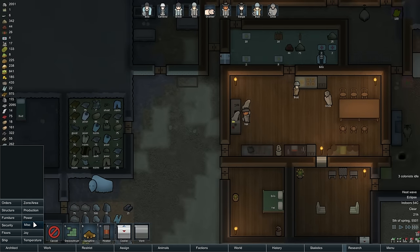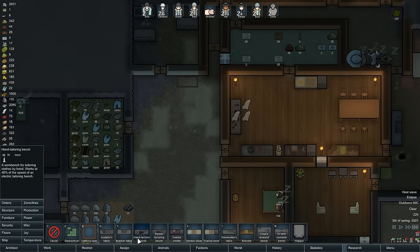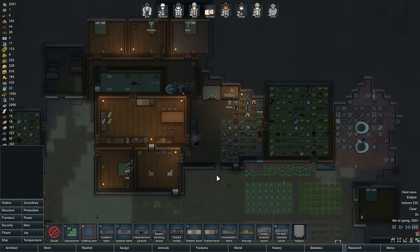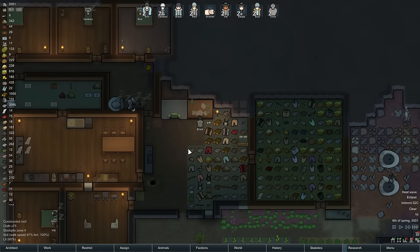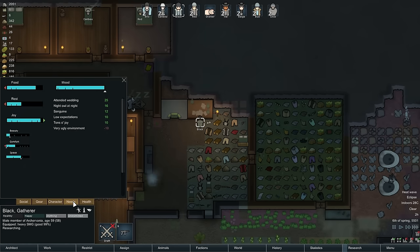What do we have production-wise? Do we have any new production equipment we haven't set up yet? Tailoring bench, sculptor's table, stonecutter's table. We have the high-tech tailoring research bench now, which we should actually probably change to. That's going to require some space — let's mine out some space here and replace it. Very ugly environment — yes, I would imagine it would be.